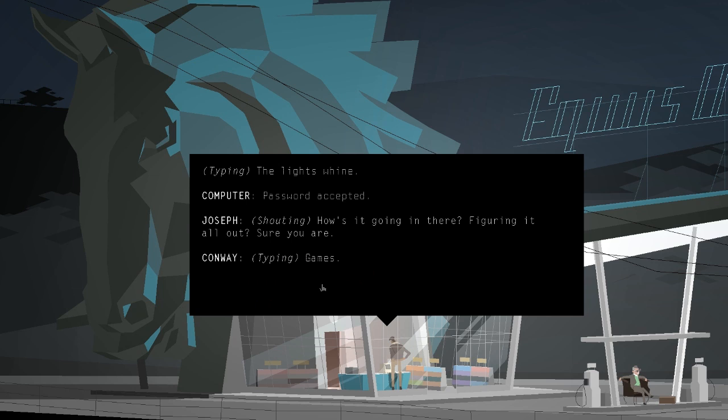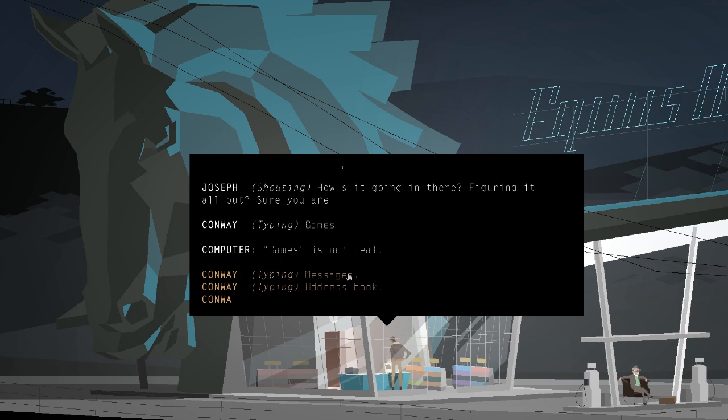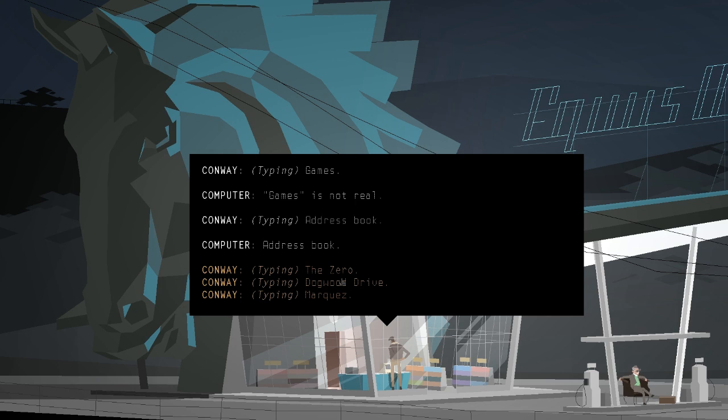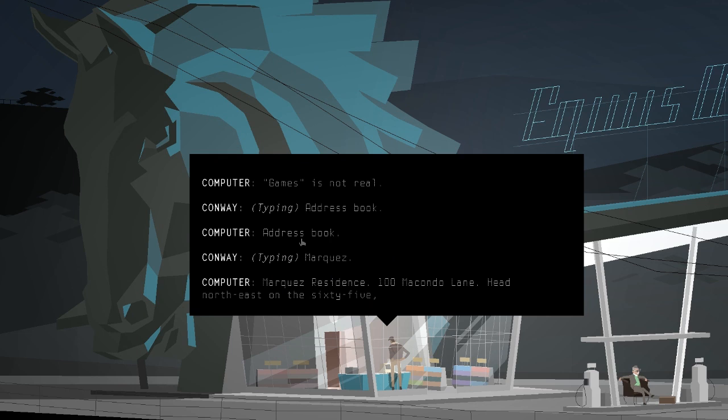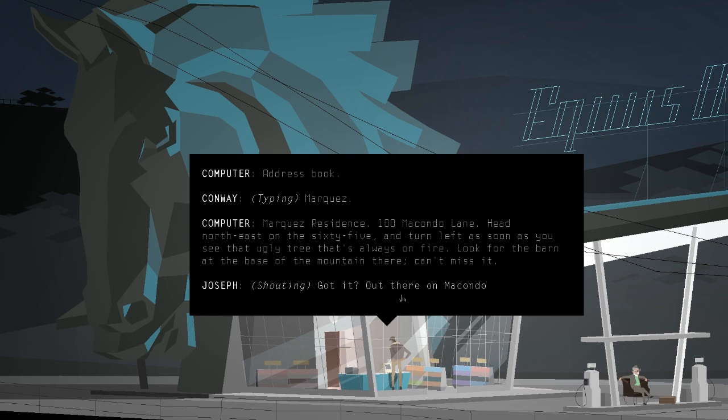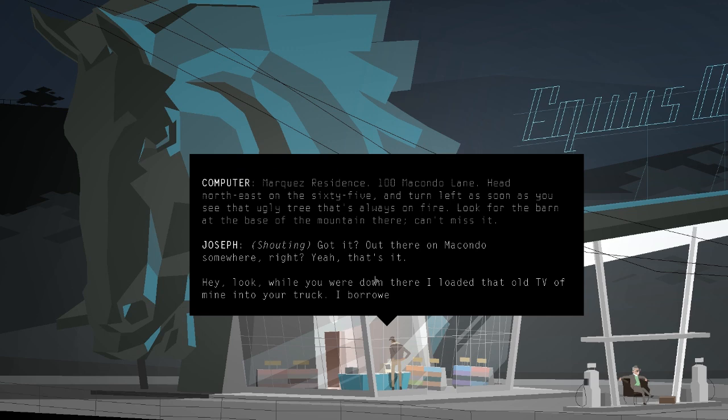There are some really interesting messages on the computer that add backstory and context to Joseph. The address book is where we'll accomplish our objective, but I check out 'Games' — it says 'Games is not real.' Within the context of the game itself, that's interesting, because this isn't really a game — it's more of an interactive story or visual novel. We go to the address book and choose the Marquez residence.